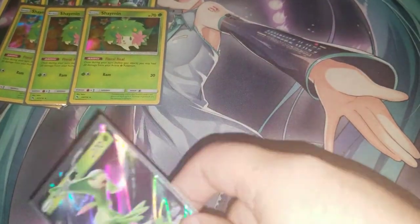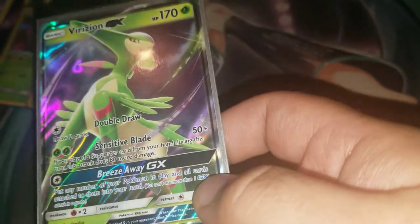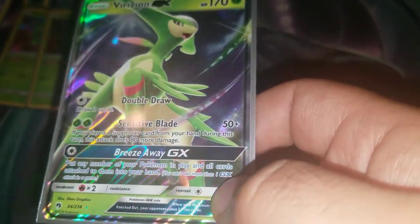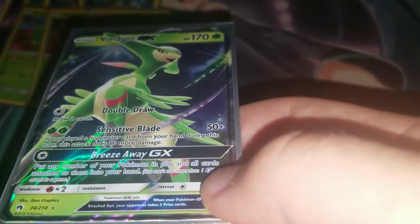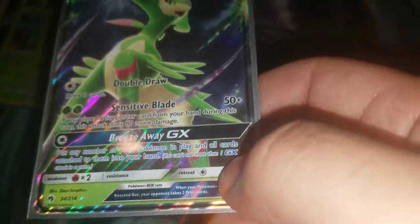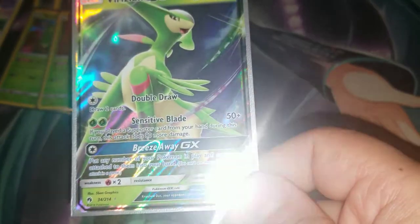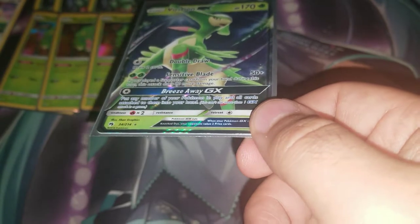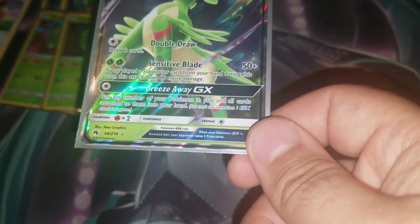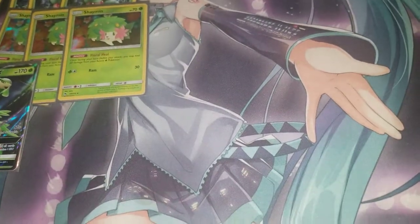As a backup attacker we're playing one copy of Viridian GX. Its attack Sensitive Blade does an extra 80 damage if you played a Supporter this turn — that's 130 base, and with two Lurantis that's 170, KOing a Tapu Lele right away. Its first attack, Double Draw, lets you draw two cards for one Colorless, and its GX attack Breezeaway returns any of your Pokémon and attached cards to your hand.